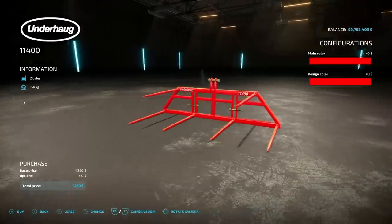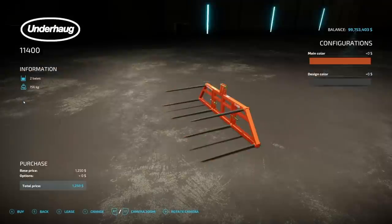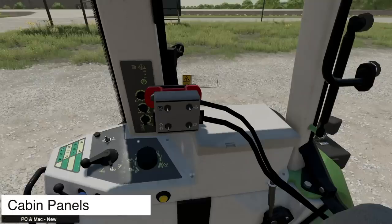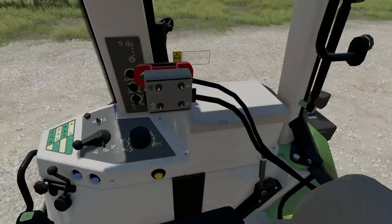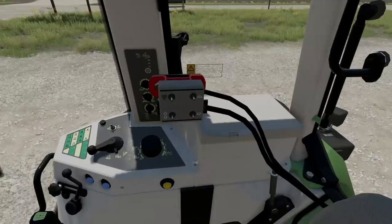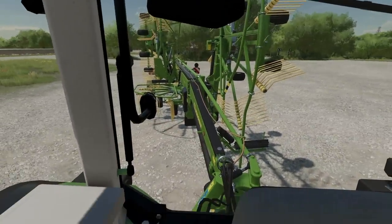Moving into new mods for PC and Mac players — we've got three. First is the Unterhog 11400, a bale spike that hooks up via three-point with options in red, orange, and black. It'll hold two round bales or square bales. Next up is the Custom Panels — a panel that appears with lines allowing you to unfold, fold, activate, lower, raise, empty on the ground, or tip whatever's in the implement.